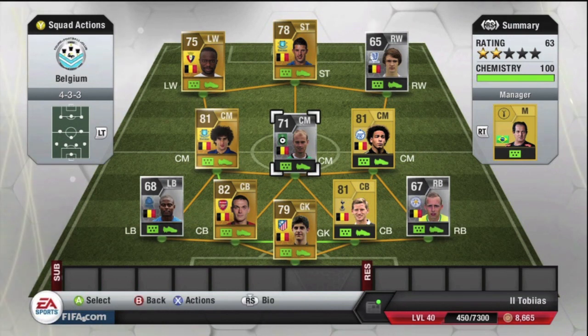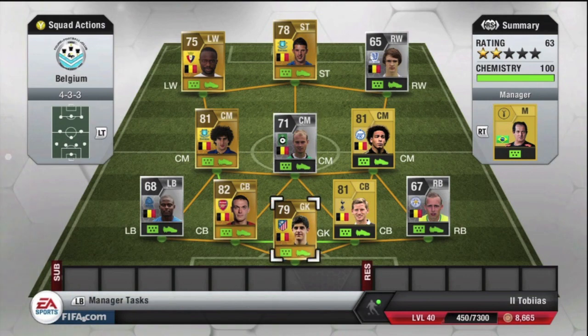Getting straight into it then, as you can see I'm playing a Belgium squad. I did want that left winger and right winger position as well as some centre mids, so I did go for the 4-3-3 formation. It's probably the more expensive formation. I did actually have to buy a formation card for one of the players because I accidentally bought him out of formation, but this is a 25,000 coin team. This totaled at 24,750 coins, so it's literally just under 25,000 coins.